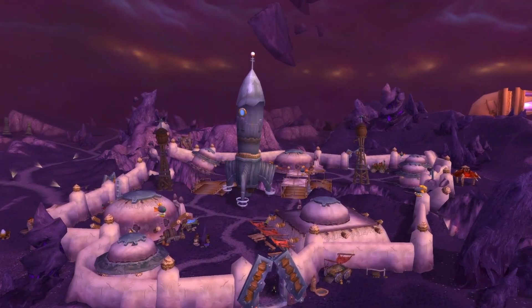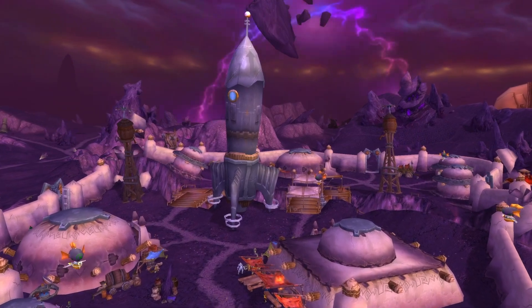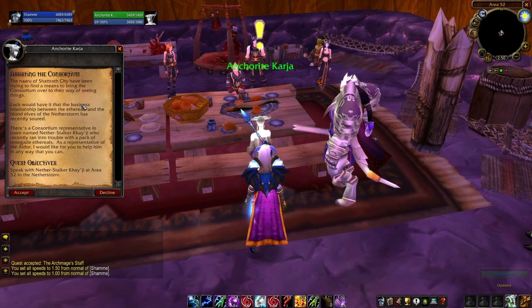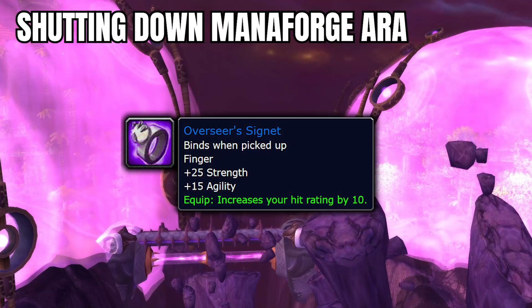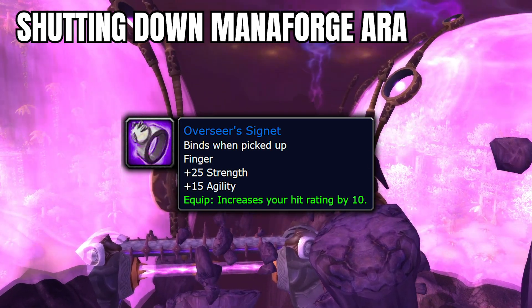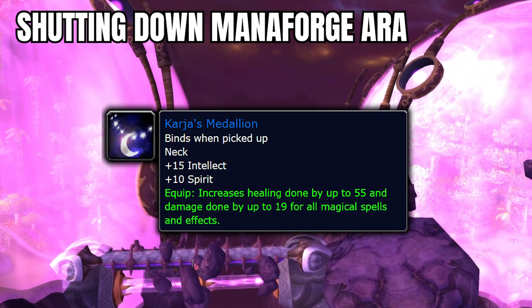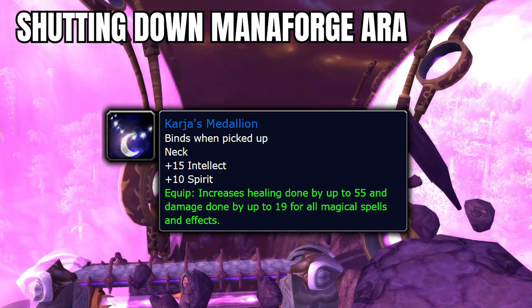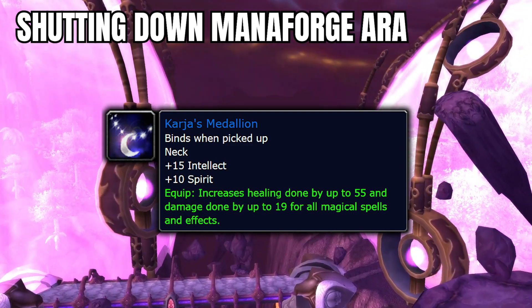On the Aldor side of things, we have a quest reward for some healers that is full pre-bis — nothing else beats this item, it's that good. This quest chain starts with Anchorite Karja in Area 52 and will eventually lead to shutting down Manaforge Ara. Once completed, you will have the choice between Karja's Medallion and Overseer's Signet. Overseer's Signet is actually pretty good for Enhancement Shamans, so pick that up if you need the hit. But the real item we're looking at is Karja's Medallion. This necklace is amazing, landing in the number one pre-bis slot for both Holy Priests and Resto Druids. It's still a solid pickup for every healer, but you Holy Priests and Resto Druids will want to make sure you pick this up as soon as you can.